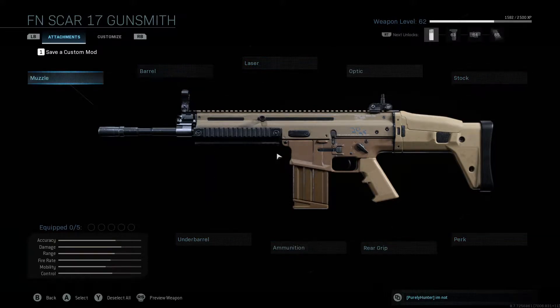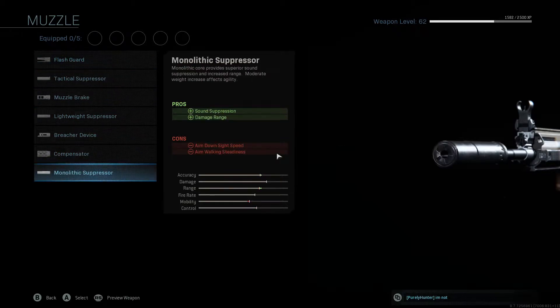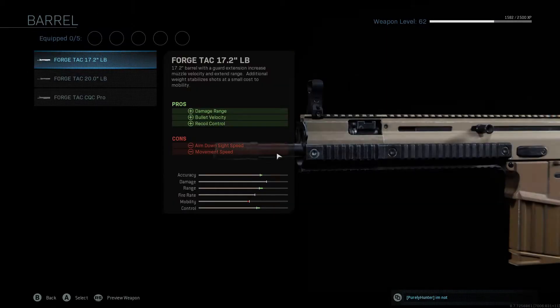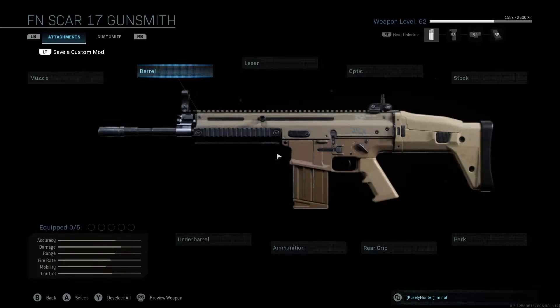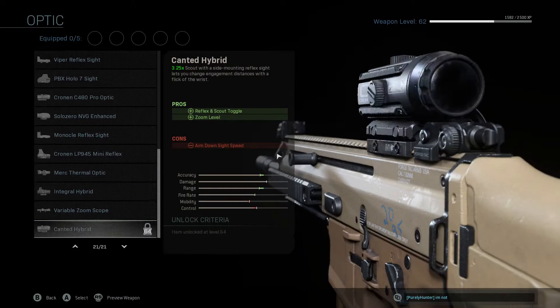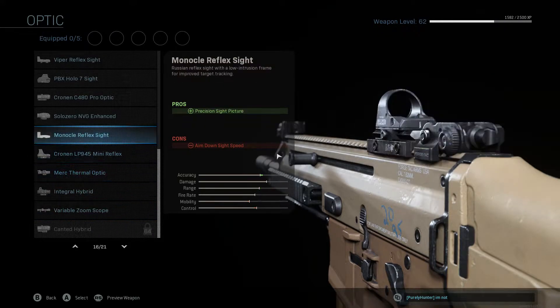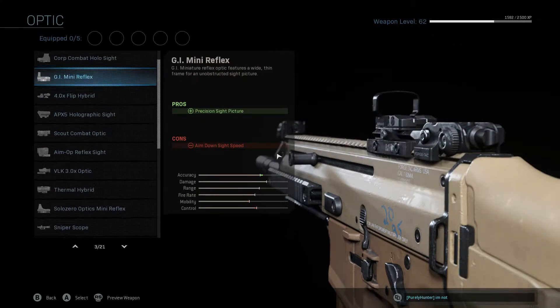Here's all the muzzles you can get for it. I'm just going to kind of go down through them fast — that's all the muzzles. Barrels, this is the barrels you can get. Lasers, optics, we'll start from the bottom. I didn't unlock it all because I just couldn't stand it after this. It's so jumpy — it's a good gun, but it's just so jumpy. A lot of people were running submachine guns, so I wasn't really getting good hits with it.